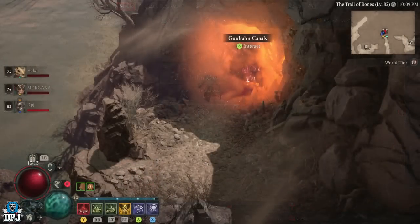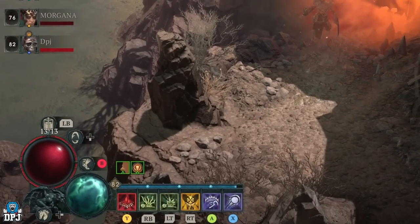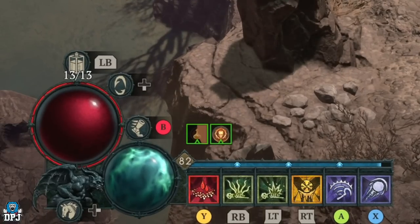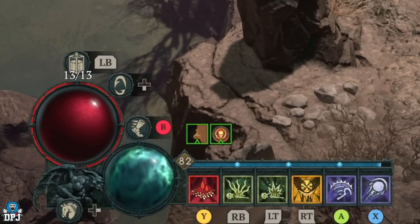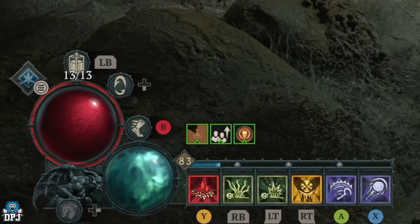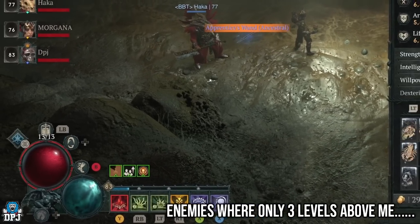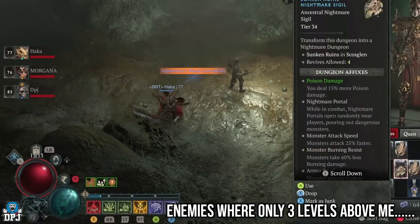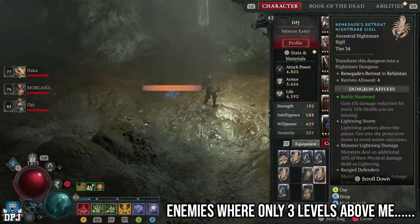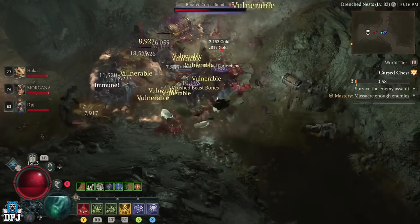I was playing in a party last night with two friends and we had a couple of nightmare sigils for this dungeon. Let me tell you — here is my XP bar before we complete the dungeon, and afterwards this place is crazy. Keep in mind I'm level 80 plus, and the enemies were a higher level than us, but even still we could storm through this place so fast.